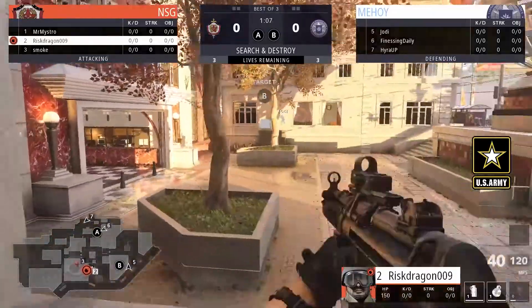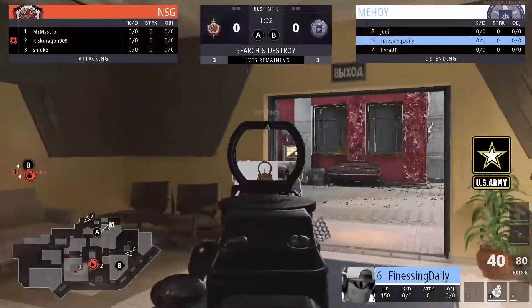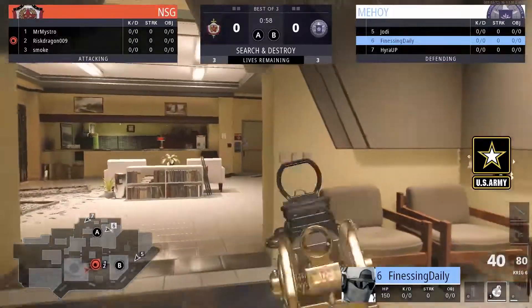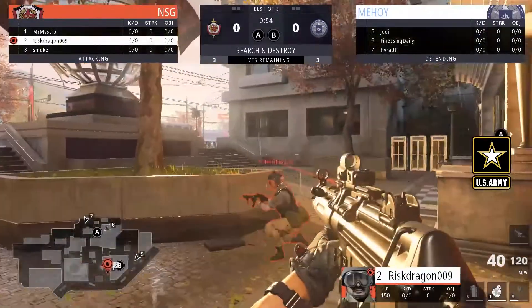The side of Mahoy is kind of pushed up. You can see Hyra up in that outer bricks - you can kind of tell that there's nobody here on A. So really, Mahoy probably should be rotating players at this point, because the push is coming in towards B.